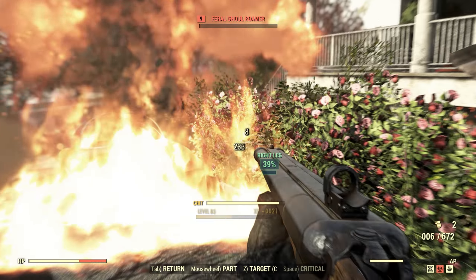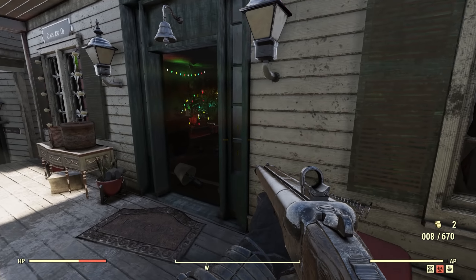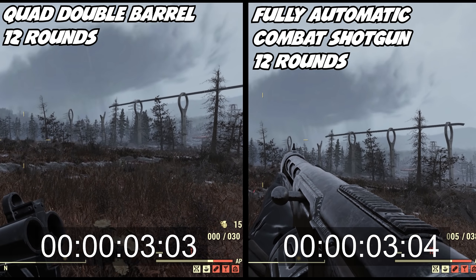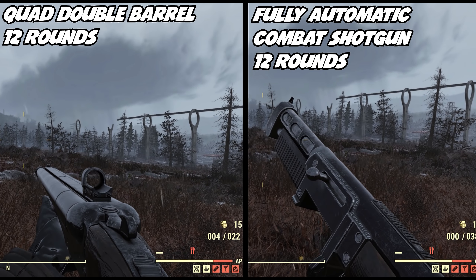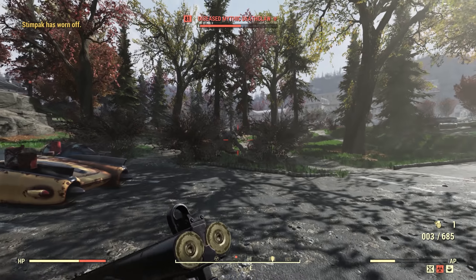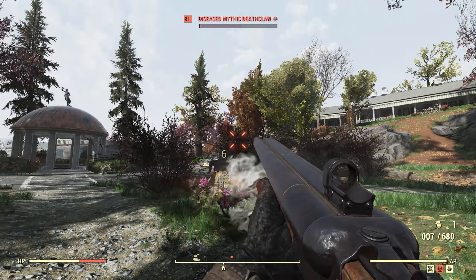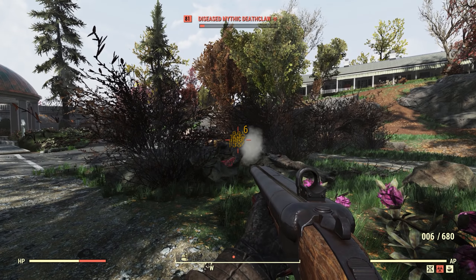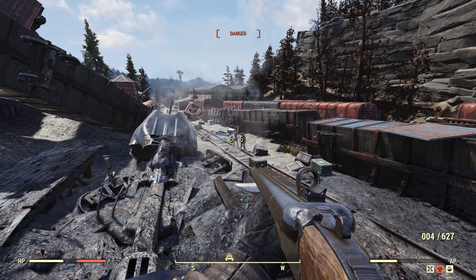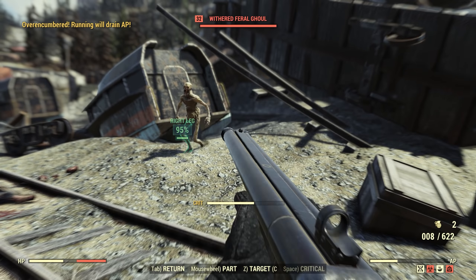Another interesting test is who can dish out 12 rounds faster, which is the maximum amount a combat shotgun can hold in its drum magazine without a legendary effect. As you can see, the combat shotgun can outpace the double-barreled quad shotgun to 12 rounds. However, I still think you should go with the quad double-barreled shotgun because it shoots faster, gets more bullets out quicker, and does higher base damage. It is worth mentioning that you might eventually get a legendary combat shotgun that outdamages the quad double-barreled, but for this comparison the double-barreled quad is far more powerful.